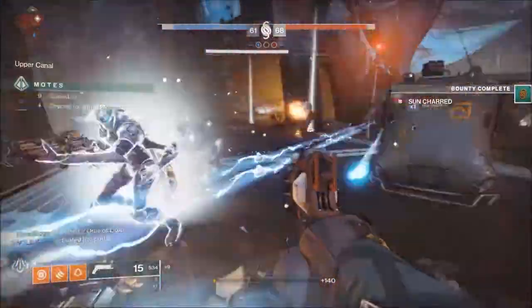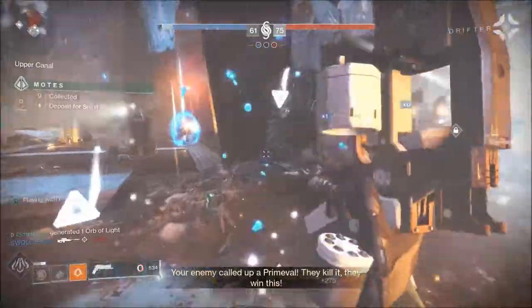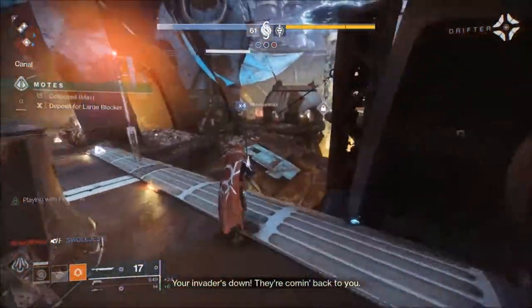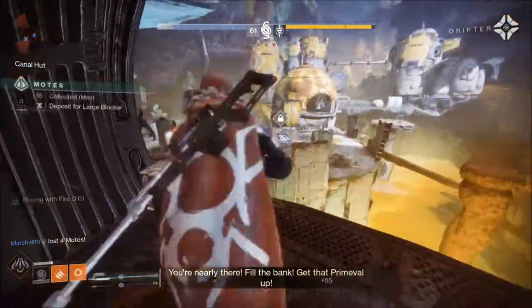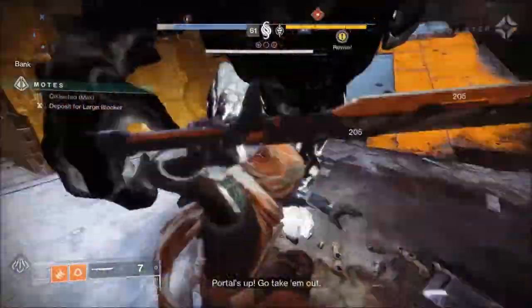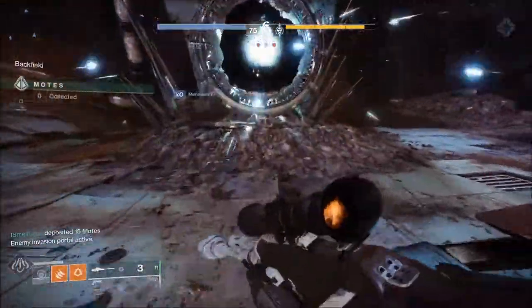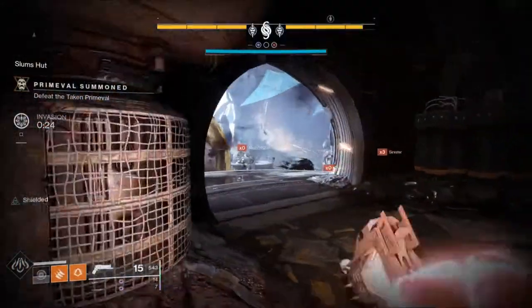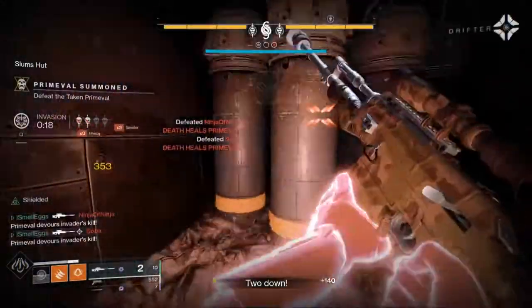Another downside is that you do have to give up your crutch — aka Sleeper Simulant. I know you guys need it to get invasion kills, but unfortunately you're just going to have to give it up for a bit. The loadout I was running consisted of Crimson, a sniper with Triple Tap and the perk where you're crouching and reload super fast — great for boss damage. I was using the sniper for invaders, and then a trusty sword for DPS on the Primeval. Have a Warlock put down a Well right in front of the Primeval and you can just slash away.